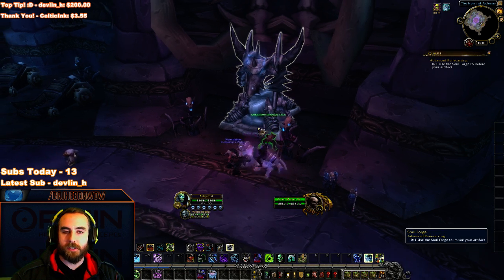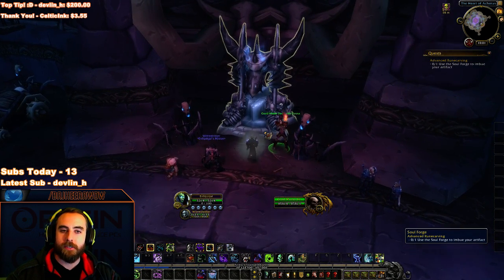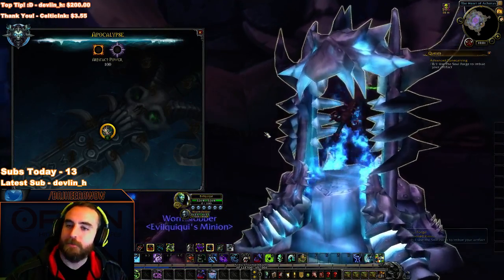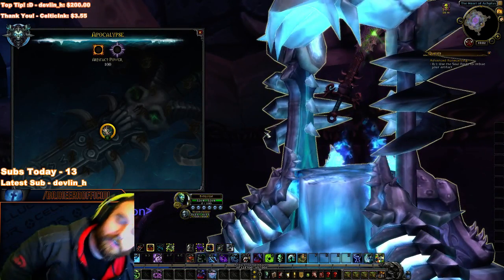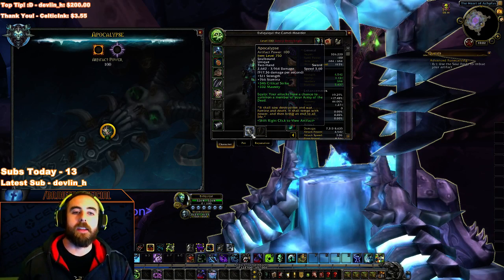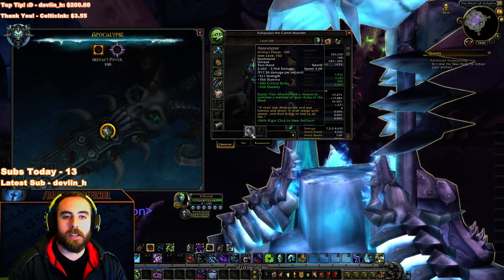Let's see what our weapon talents look like. We haven't seen what the Unholy DK artifact weapon talents look like, ever, because we've always had our quest be bugged. But here we go. The normal equip bonus is your attacks have a chance to summon a member of the Army of the Dead, which is pretty cool.